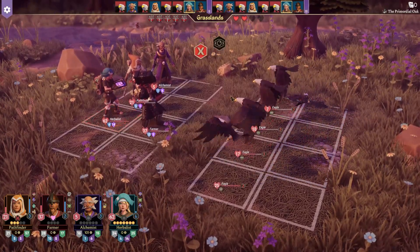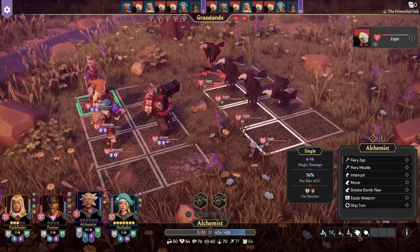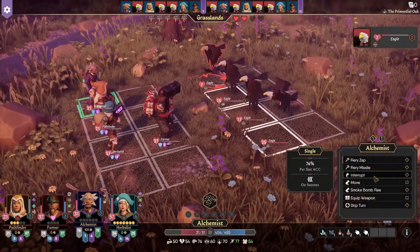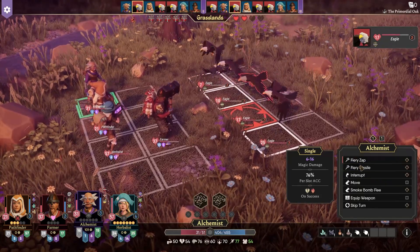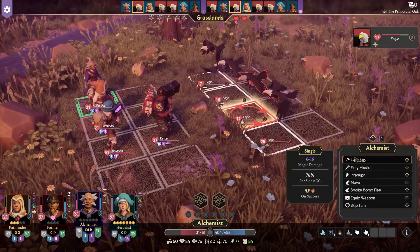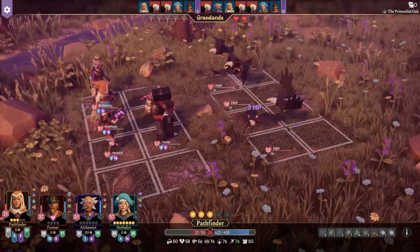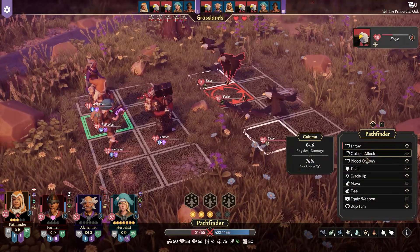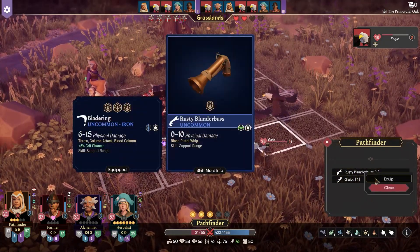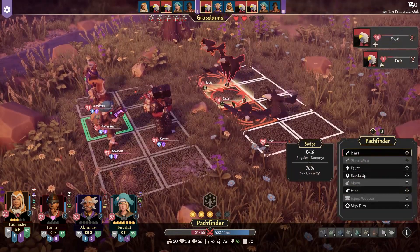I should have taunted — that was the obvious option there. Alchemist, please heal yourself. Which one goes next? I can't exactly kill it immediately. I could possibly burn it though — I'm not sure if the burn will proc at the start of its turn. Yes it will. I don't have a row attack on this weapon, which is unfortunate. I'm gonna go ahead and equip the Blunderbuss. Wait — are they in the right position? Yes, I can do that. And then I'll blast here — get rid of those two guys.